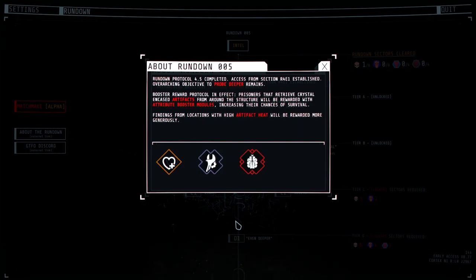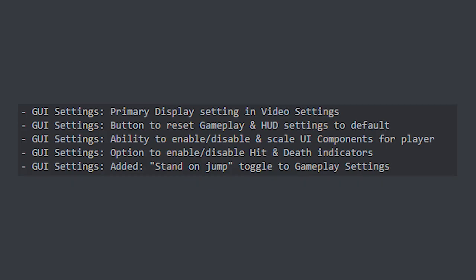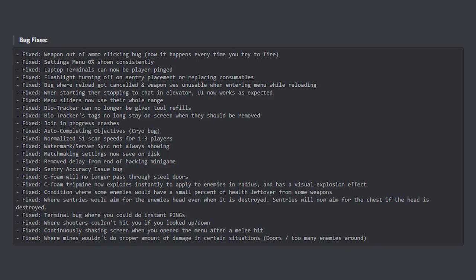They added an Intel button to the rundown screen to give hints and information about the new rundown, covering artifacts and basic lore guides. On the GUI settings side: they added a primary display setting and video settings button to reset gameplay and HUD settings to defaults, ability to enable, disable, and scale UI components, option to enable or disable hit and death indicators, and a stand-on/jump toggle in gameplay settings.